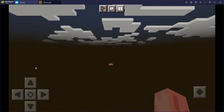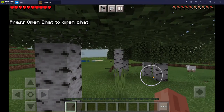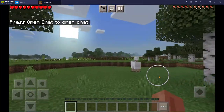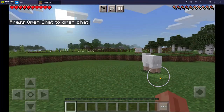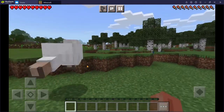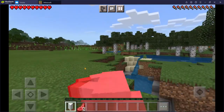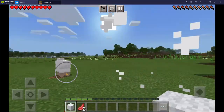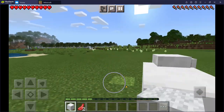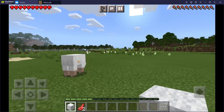Let's see where we spawn. Oh okay, in the forest. We're gonna need some wool. Okay, we've got a cage here, which is good. I guess I'll make our house right along here.